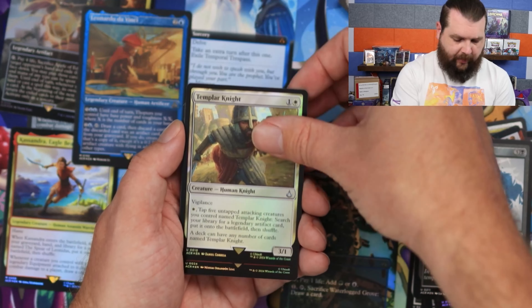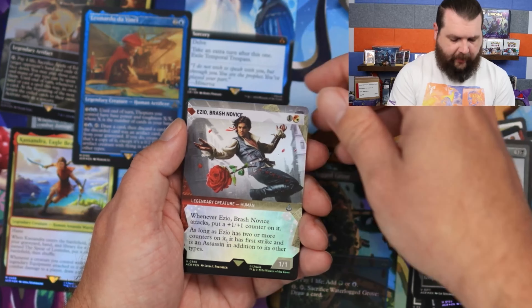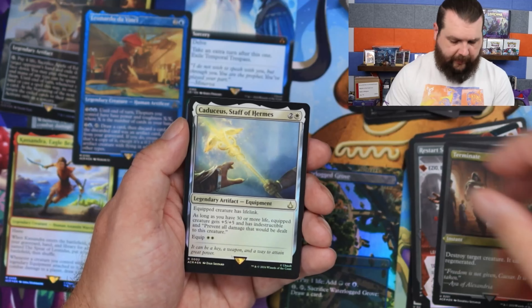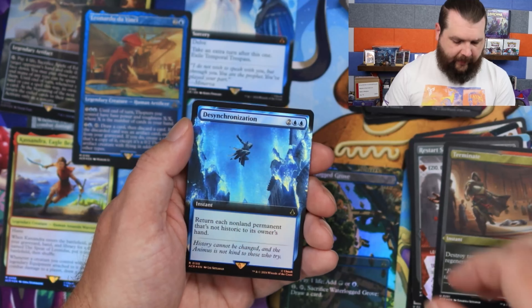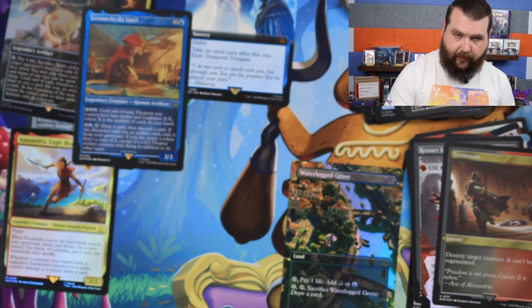There's a money card! Templar Knight, Hidden Footblade, Reconnaissance, Ezio Brash Novice, Hermonate, Full Art Mountain, Caduceus Staff of Hermes, Cover of Darkness, Desynchronization, and the Spear of Leonidas Foil Etched.